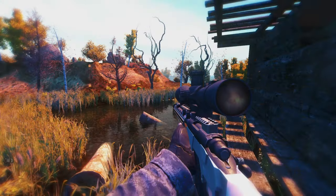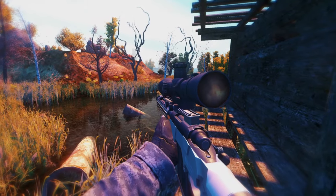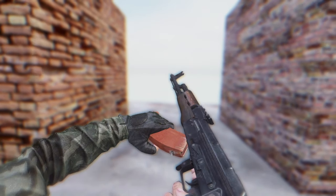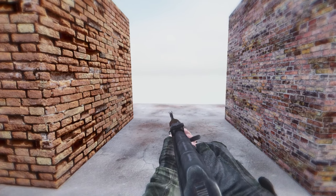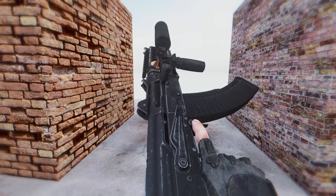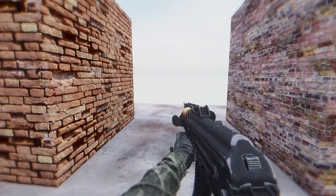The weapons have their own sound effects and also custom unique animations. For example, if you find a regular AK your Stalker will play normal animations, but if you find a tactical AK then your Stalker will play a more tactical style animation, which makes sense.